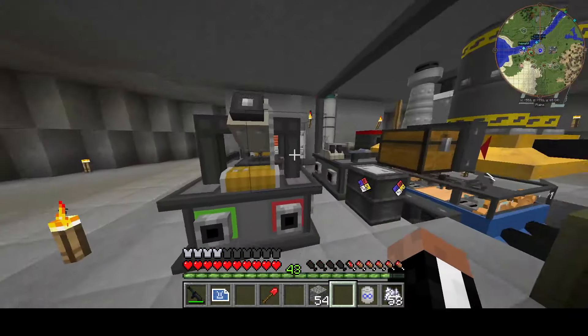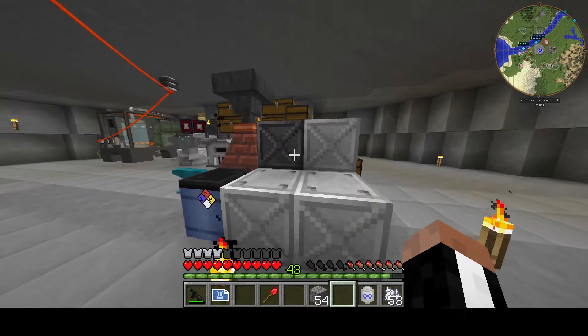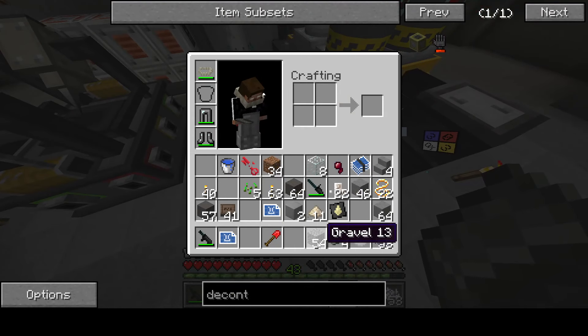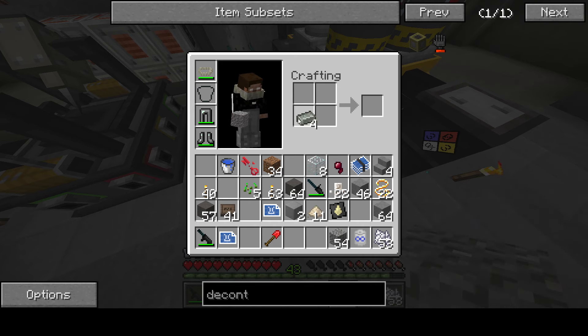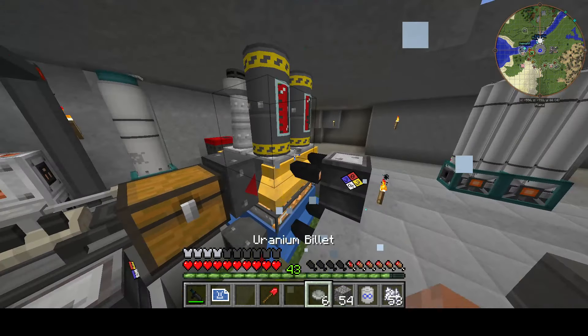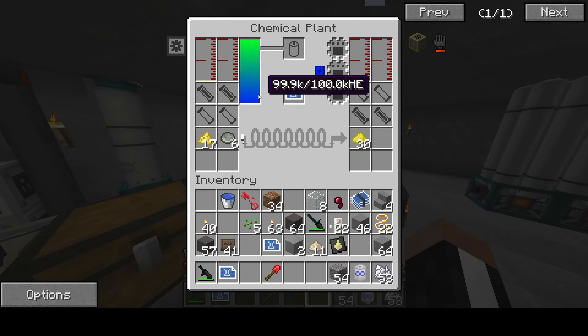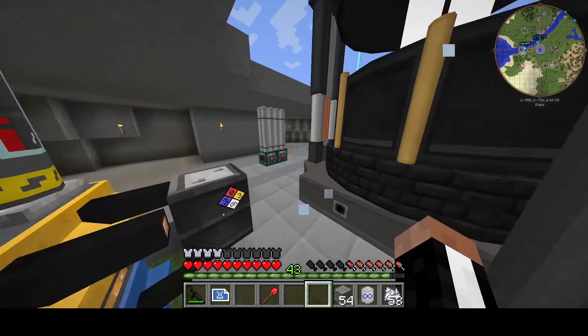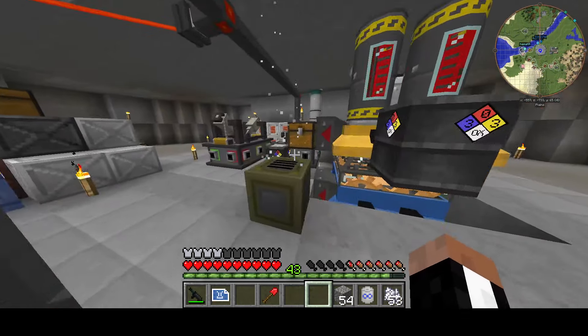We're going to need four more uranium, and then we'll run these through the gas centrifuges we made last episode. We did a lot of stuff last episode — we got irradiated and started making stuff for the gas centrifuges. Last time I said we need to make uranium hexafluoride, which is yellow cake fluorite — and it's a lot of fluorite. But you can get the fluorite back by sending the stuff straight through to this machine, so keep that in mind.